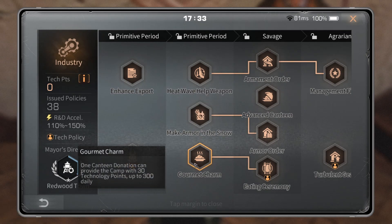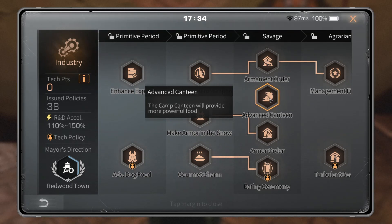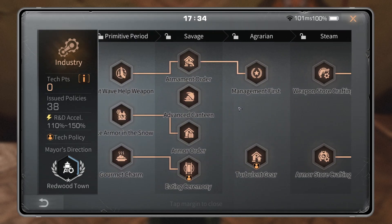Advanced Canteen: the camp canteen will provide more powerful food. If you're already buffing food from the canteen for trap and you run Gourmet Charm, then run this alongside it — just don't run it multiple days in a row. Like basically every other tech, you want to reset this pretty regularly. I would just run it on Thursday and Sunday to add a little extra to your camp meals.